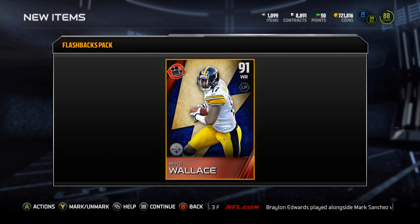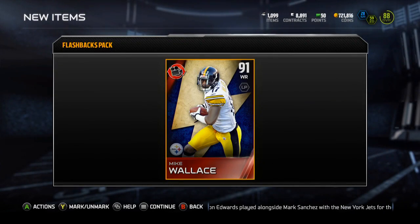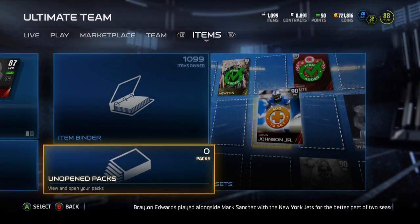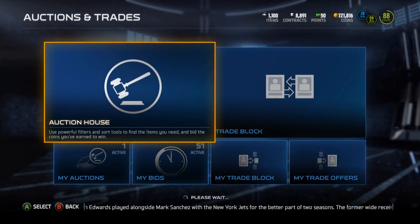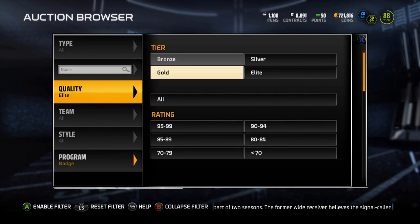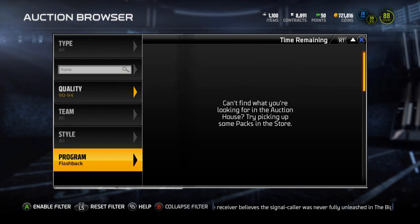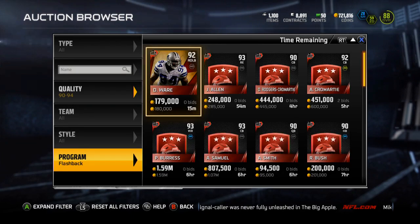All right — Mike Wallace! Not terrible. I think he's worth somewhere around 500k. He's got 97 speed — I'll show the stats here in just a second. I'll probably do another one of these just because it's kind of fun to open these up.